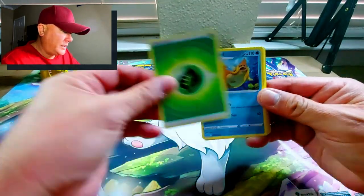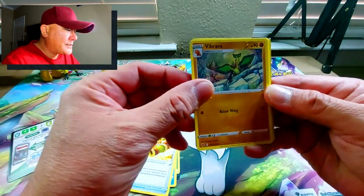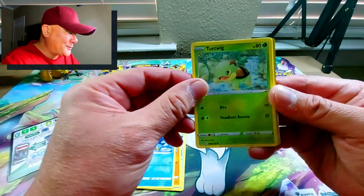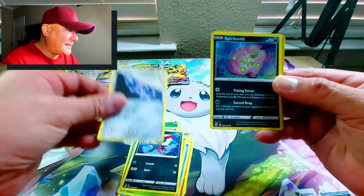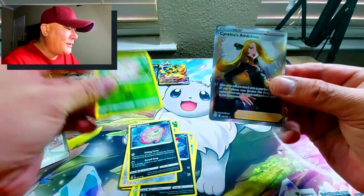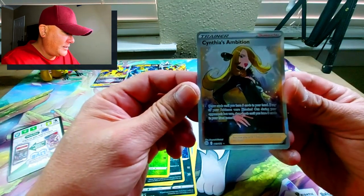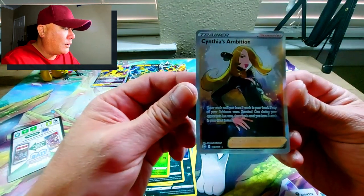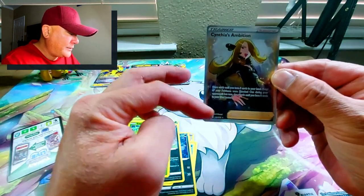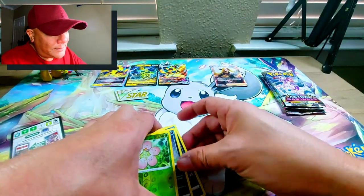Starting with Brilliant Stars — we've got a Grass Energy, Floatzel, Hunting Gloves trainer card, Vibrava (the second stage of Trapinch), the basic Piplup in the snow, basic Turtwig, basic Sneasel, basic Klink, basic Spiritomb — of course it's basic since it doesn't evolve. Basic Exeggcute is the reverse holo, and there you go: a full art trainer card, Cynthia's Ambition! Very cool — sides are near perfect, top is a little thinner than the bottom, but looks great.